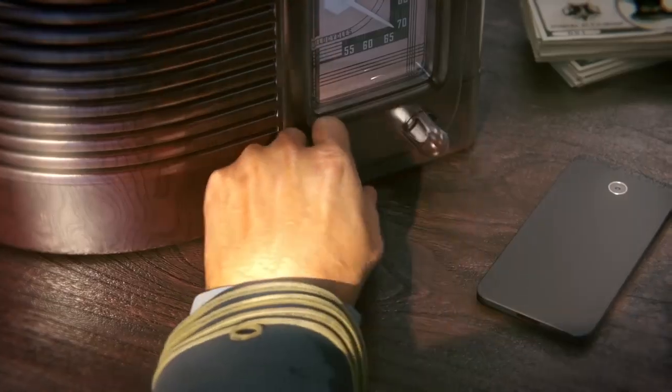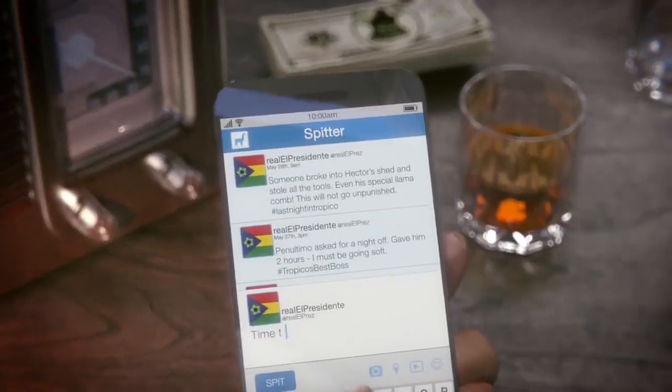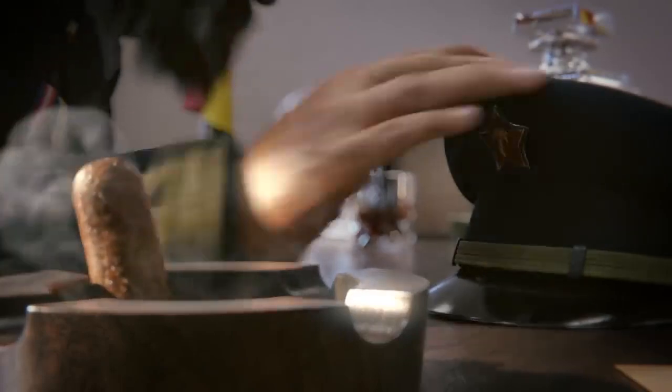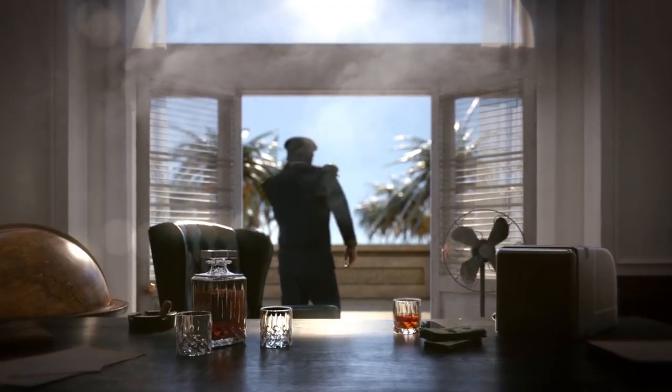Tropico 6 is a construction, management and political simulation game in the beloved Tropico series. It was developed by Limbic Entertainment and published by Kalypso Media. Though originally intended for a 2018 release, Tropico 6 was released on Microsoft Windows, Mac OS and Linux in March 2019.